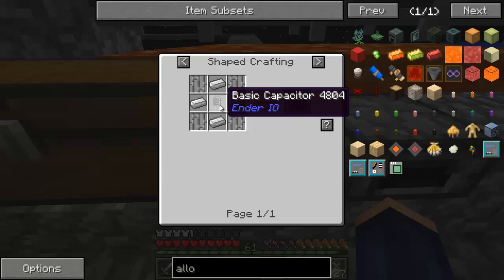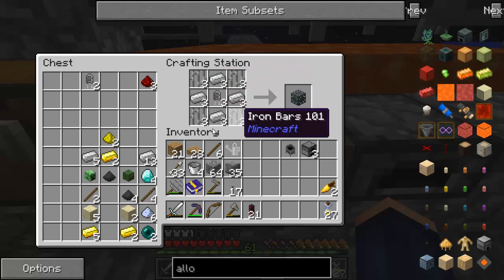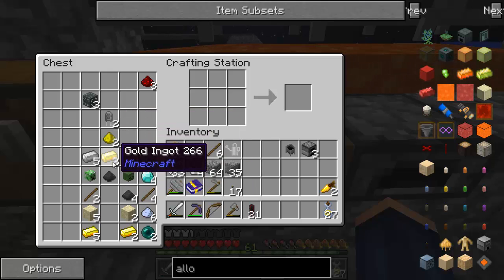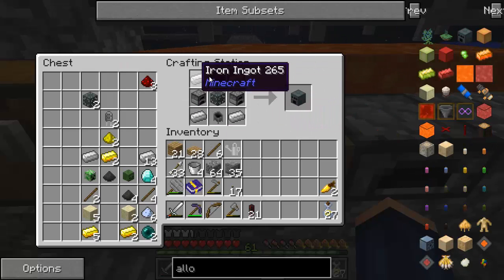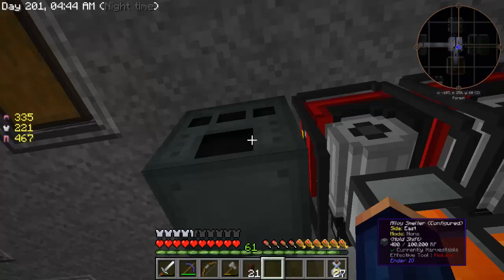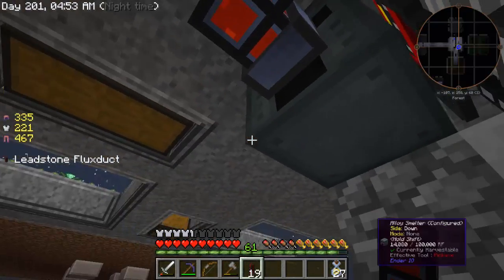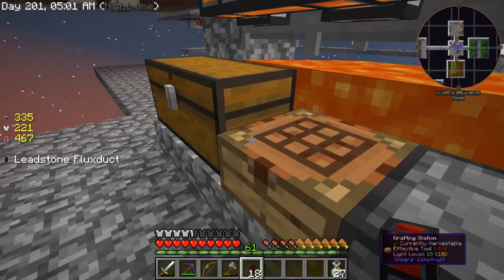Now we have everything we need to build the alloy furnace. Shift and question mark again puts everything right in there. Now we have our alloy smelter all set and ready to go. I'm going to stick it up here. I'll go ahead and start the power from here because we're going to need one more machine on the side, and that way it's also getting powered from both generators.